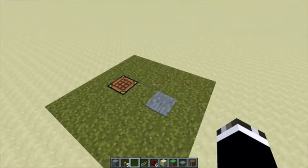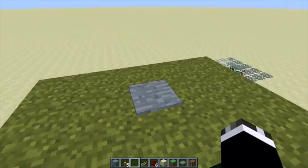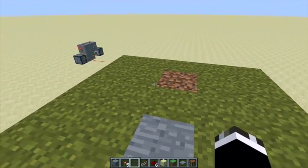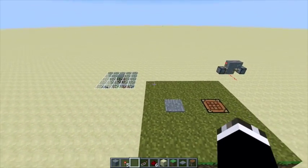Hey guys, Sid here and welcome back to another video. Today I'm going to show you how to make a cool hidden crafting table using redstone. When you step on it, the crafting table will go down and be replaced by another block, and when you step off, the crafting table pops up. Alright, let's get started.